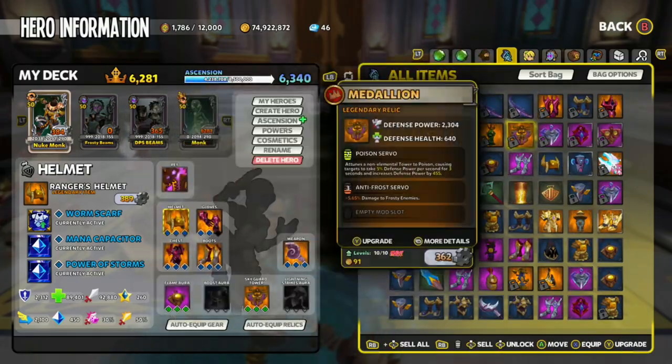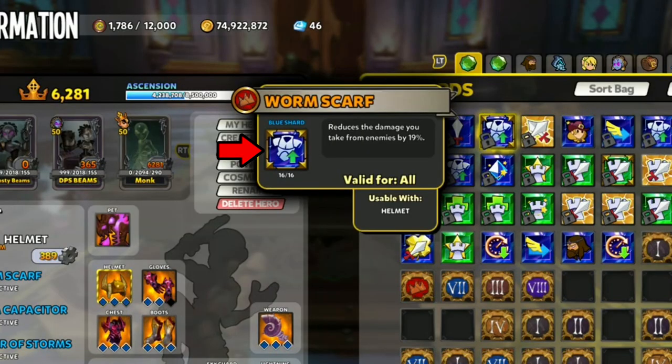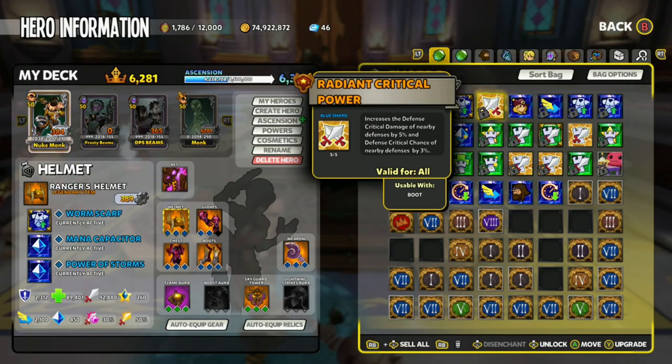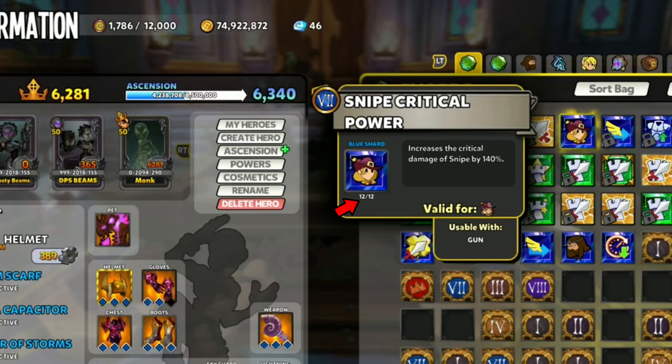Right here he's showing us a Gilded Shard, an upgraded Hyper Shard, and an upgraded Chaos 7 Shard. Your Shards will be affected when you Ancient Power, and we get to visually see that very soon.